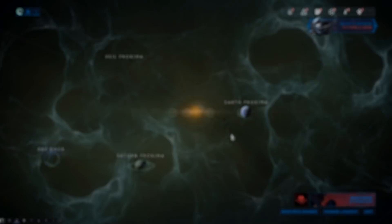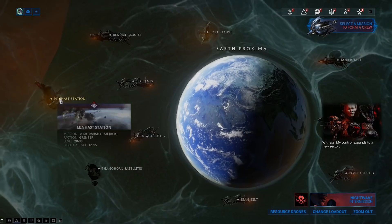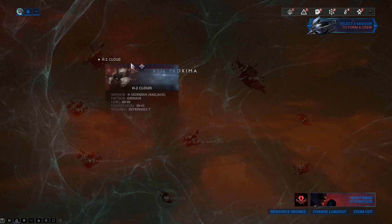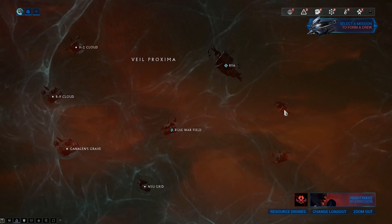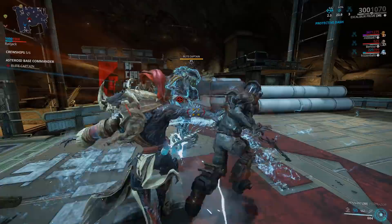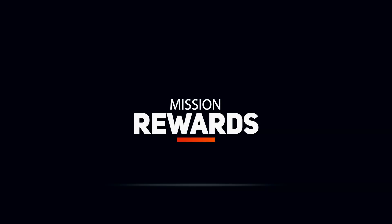Railjack currently has three different zones with multiple missions each. Earth Proxima is the starting area — it drops Mark 1 components and has straightforward kill-everything missions. Saturn Proxima requires about a rank 3 intrinsic and drops Mark 2 components with more mission type variation. Veil Proxima requires rank 7 intrinsics, drops Mark 3 components, and has the most mission variety — including boarding enemy Galleons and killing the captain boss, which drops new weapons.